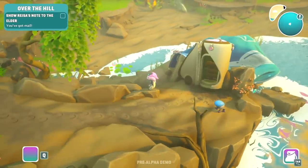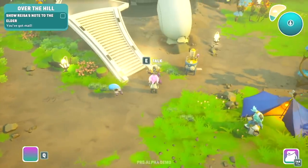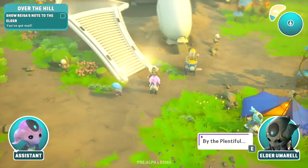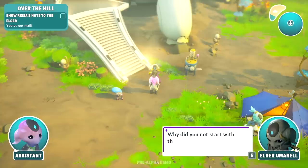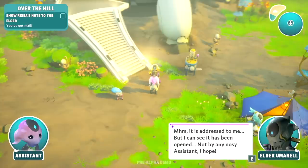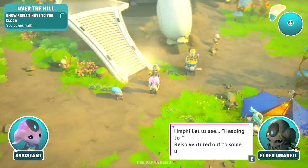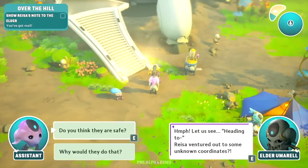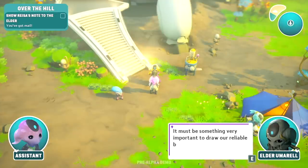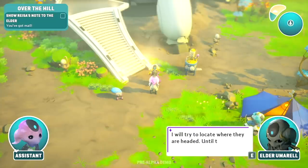'Pathfinder lost? I doubt it — they're heading somewhere else. Typical Reza, leaving no details.' As Reza's bestie, I do know how Reza is — they would do that. Tattling to the elder: 'Elder, Reza's crazy — I found Reza's pod empty.' 'By the Plentiful! They left a note — why did you not start with that? It is addressed to me but I can see it has been opened. Not by any nosy assistant, I hope.' I just don't really care what he thinks.